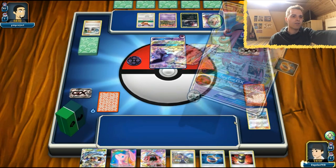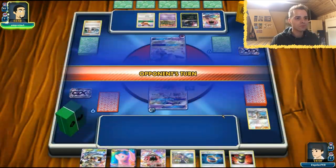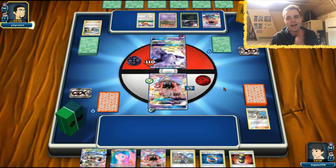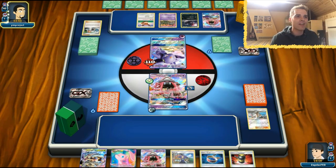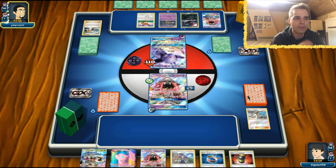Here comes Energy Drive! We even have access to Acerola. Now that we look at it, Tapu Lele is putting in work. We can rely on Tapu Lele again — Tapu Lele, Acerola — and knock out this Espeon. That would be so insane.